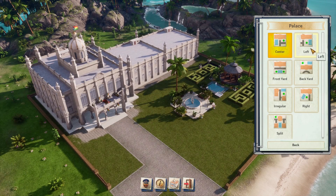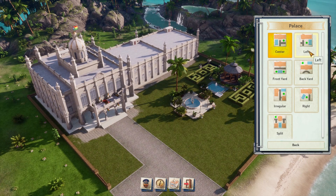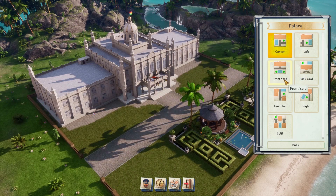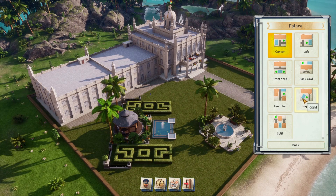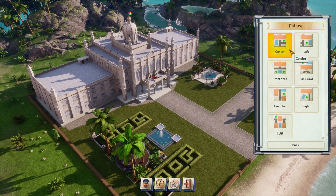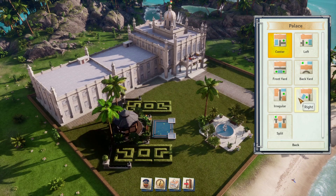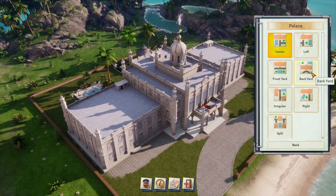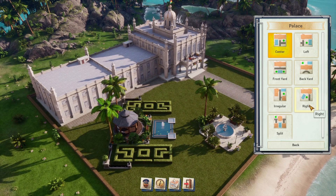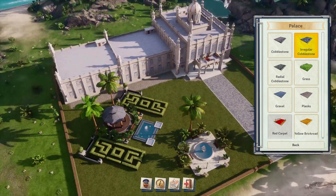The palace — oh yeah, this is something a lot of us have been excited to see in Tropico 6. I like this one actually. We can go for the standard palace, which is nice. It's kind of hard when you got multiple choices. I don't really like this split one too much — I played that in the beta. Left front yard, brickyard right — I like the right. We're gonna go for this one. Let me rotate it.